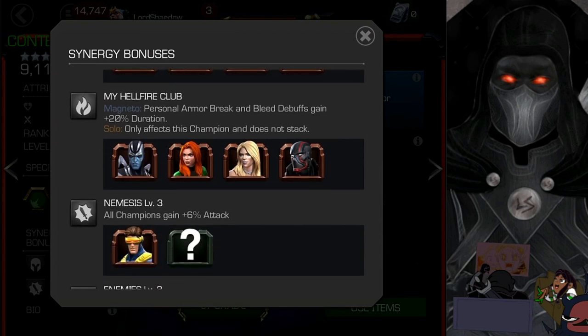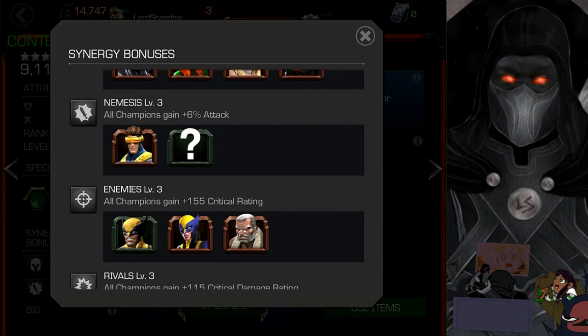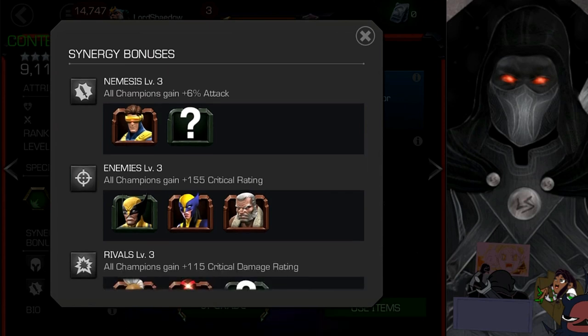Next I see Archangel — the first five-star I took to rank four — and also Emma Frost. Both are strong team additions. Night Thrasher would need Darkhawk at high sig, Phoenix is fun but unlikely to be brought as a teammate. Then you have Nemesis, Cyclops, and a mystery synergy — which is a 6% attack increase. Should be interesting.